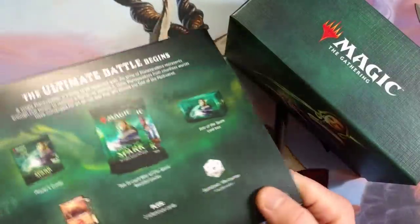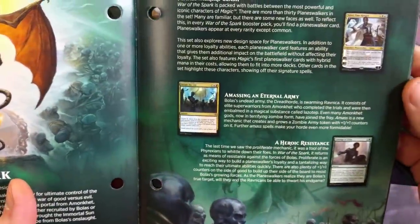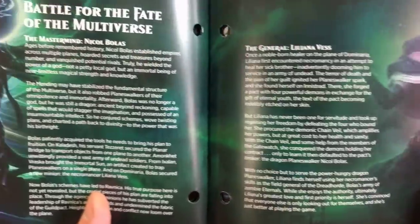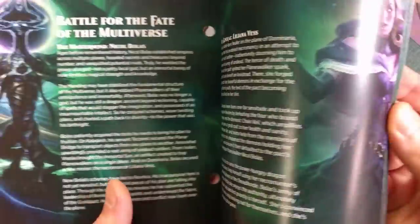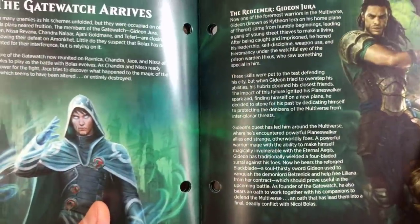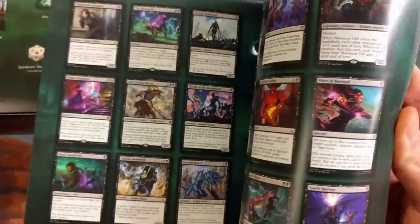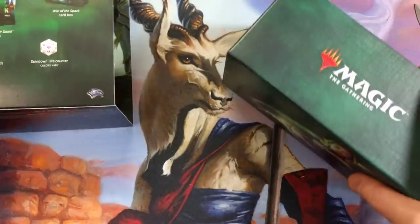You do have this nice little book right here — War of the Sparks. It comes with a little bit of information on how the cards work and everything. Pretty awesome. And if you haven't seen the theme packs I opened yesterday, go back a video — you guys are gonna flip out when you see what we pulled. That was just insane. Can we top that today? I doubt it. But we're gonna give it a go. That's what you get inside one of these Planeswalker books.